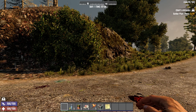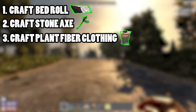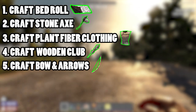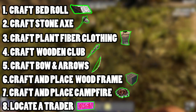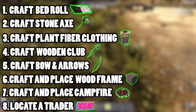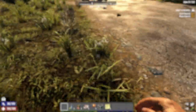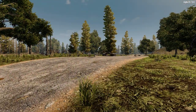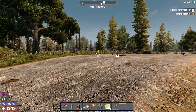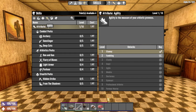The tutorial quests will cover the following topics: craft a bedroll, craft a stone axe, craft plant fibre clothing, craft a wooden club, craft a bow and arrows, craft and place a wood frame, upgrade the wood frame, craft and place a campfire, and locate a trader. Not only will these quests give you a good head start with a couple of weapons for both close and long-ranged attacks, as well as showing you how to gather plant fibres, wood and stone, they'll also give you a handy map marker and on-screen heads-up as to where your nearest trader is located. Most importantly, completing these tutorial quests will reward you with 4 perk points to get you started, which can then be assigned immediately.